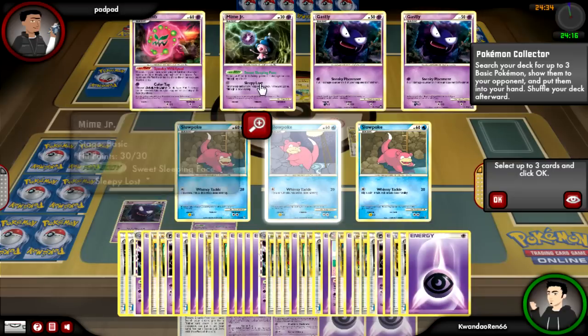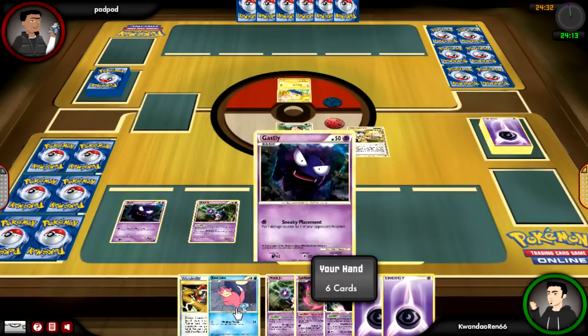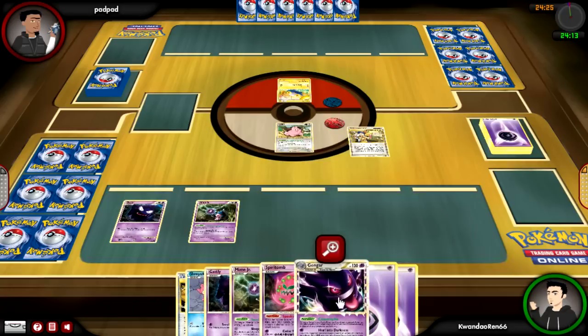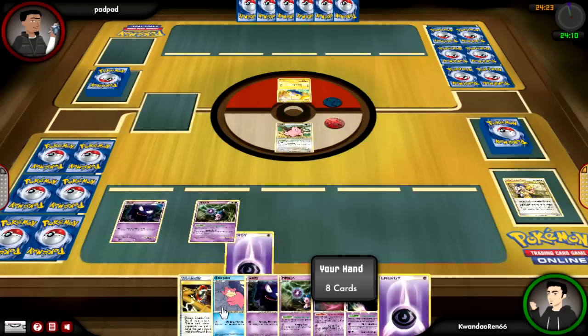I go for Pokemon Collector, and right off the bat — where the heck is my Mime? I don't have Mr. Mime. So right off the bat I cannot use Gengar as effectively as I'd want to, because it's going to be a crapshoot as to whether or not he actually has Pokemon in his hand, and drawing prizes will be difficult.